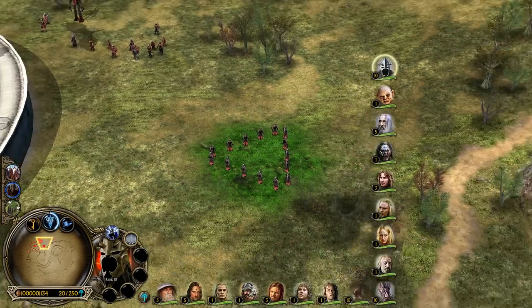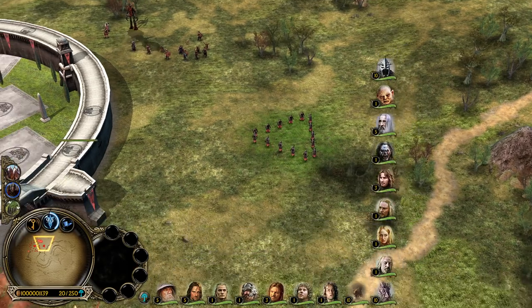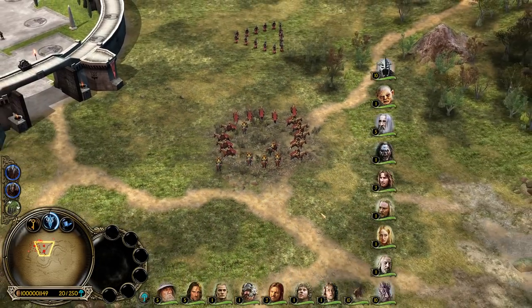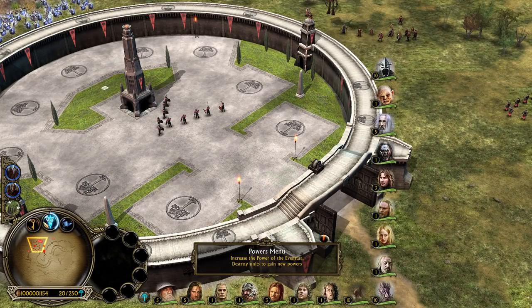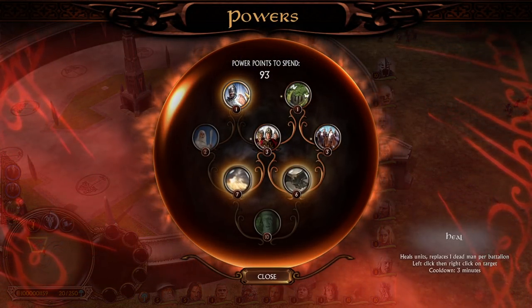After the Elven Summon, you will hear Legolas saying 'That is no Orc.' When you call the Rohirrim, it's going to sound like: 'Rohan will answer. Gondor calls for it and Rohan will answer.' Also, and I believe this is a very great change, you now have the chance to see every cooldown from every single power point.